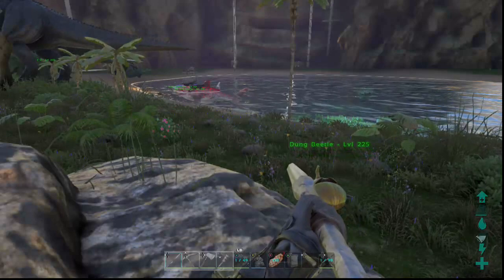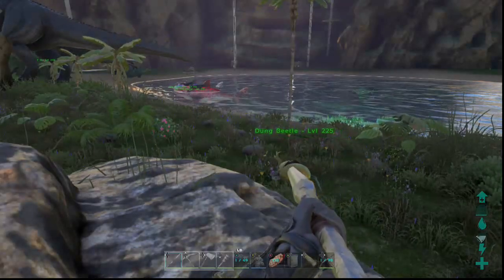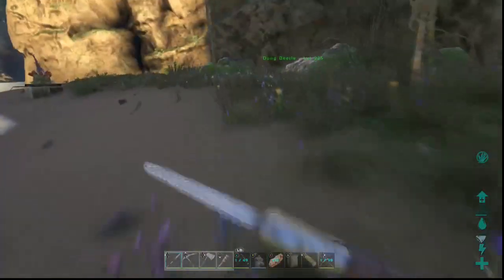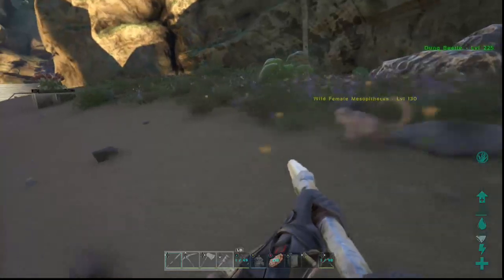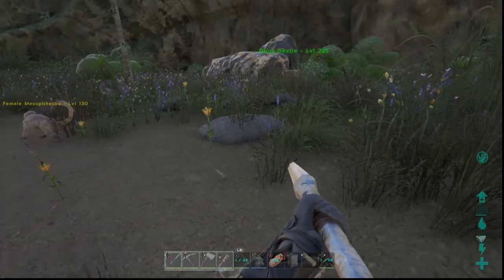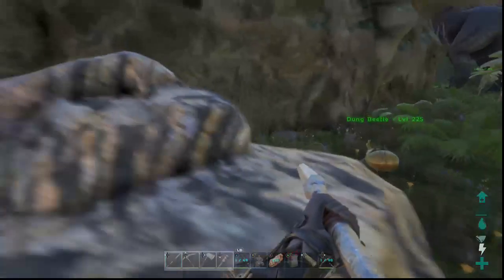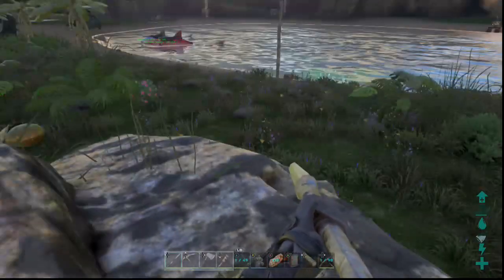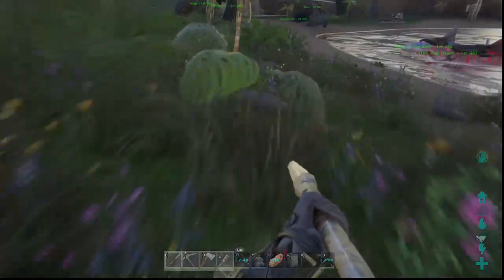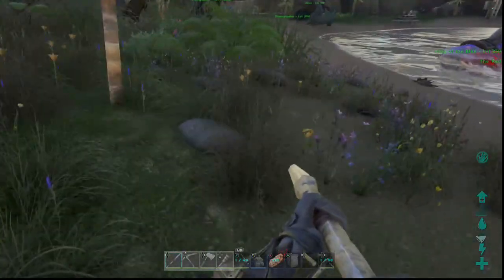Next — and this is something I mentioned in my last video — headshots do more torpor. If you get a headshot you don't need to worry about it doing more damage because it'll also do proportionally more torpor, so headshots are what you want. Additionally, in a dire emergency if you don't have enough narcotics or narco berries to keep them knocked out, you can shoot them with a tranq arrow, a slingshot stone, a tranq dart, or a prod to maintain torpor.